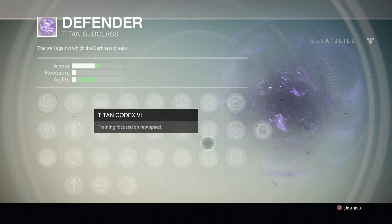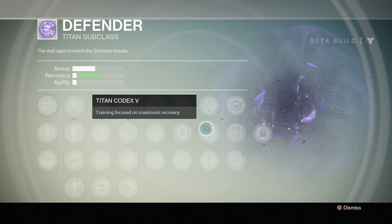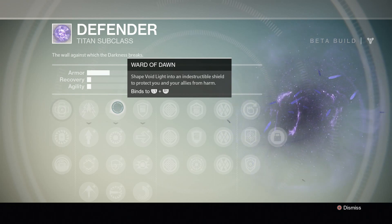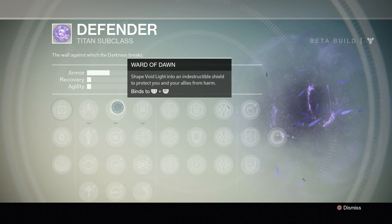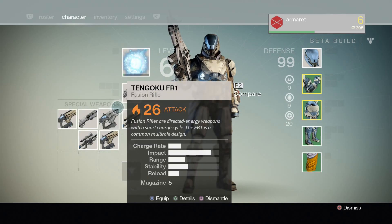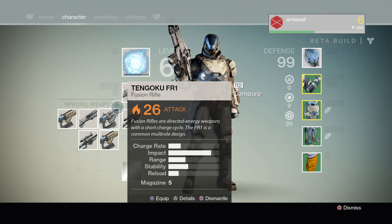So that's it — that's the Defender class. It seems to be 100% built around keeping you and your allies alive: getting down that Ward of Dawn, getting your teammates to pass through it, giving everybody shields and buffs, and then running in and dealing damage. That's the second video in the Destiny beta ability class series. So far we've gone through the Warlock and the Titan — that just leaves the Hunter class, look for that later today. Thank you guys so much for all your support. It makes me feel like people actually enjoy the work I'm putting out, so thank you so much for stopping by.